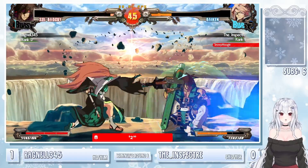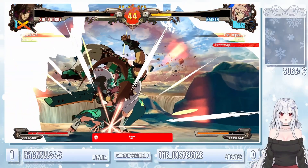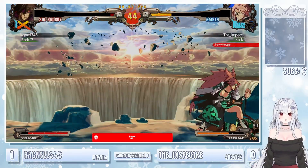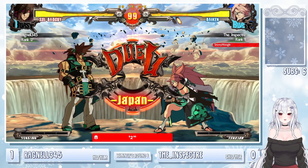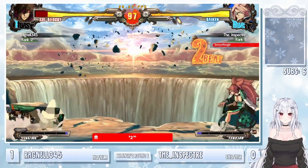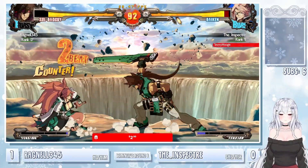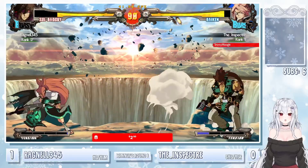Tries to confirm into the DP, unfortunately a little bit too far away. I don't believe I know what that move is — like a command ground, I'm guessing. 2P starter, unfortunately a little bit too far away.